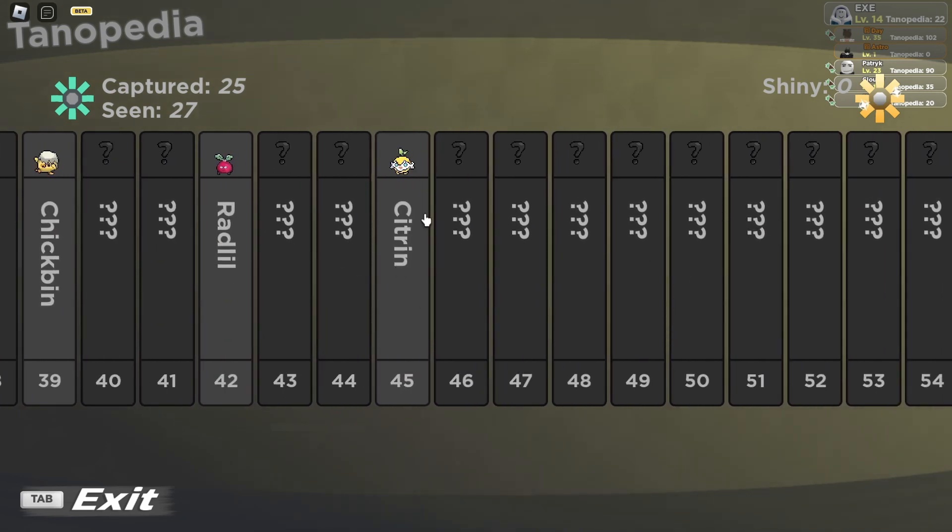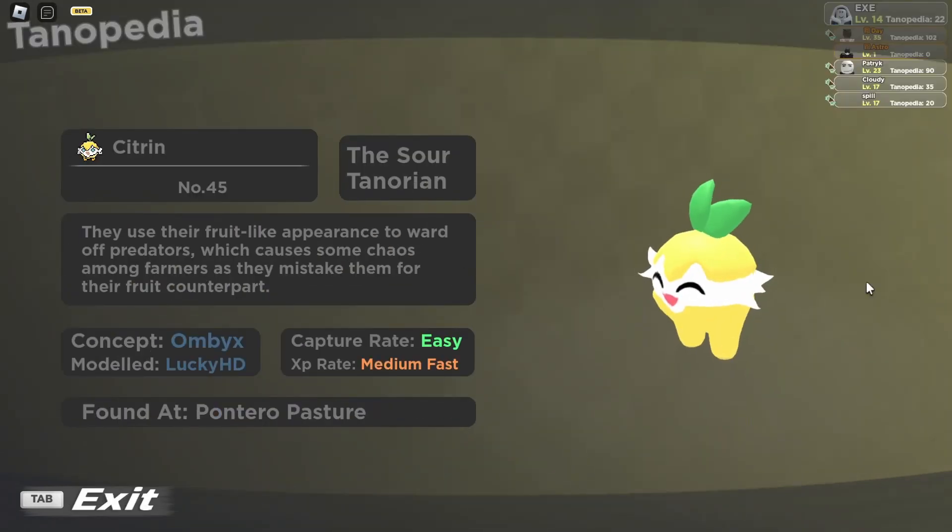Citron is at number 45 in the Tanorian Pokédex. Even though it's the male version, the first one you'll see listed is the female version — I guess this game prioritizes female over male. You can see there should be two types, but it shows the yellow one first.